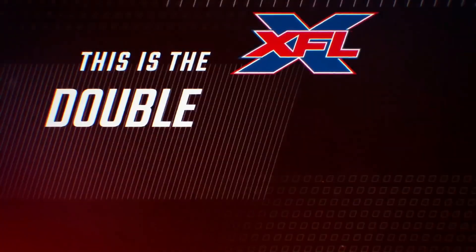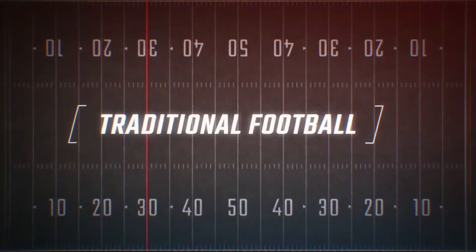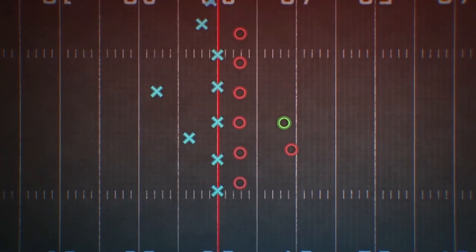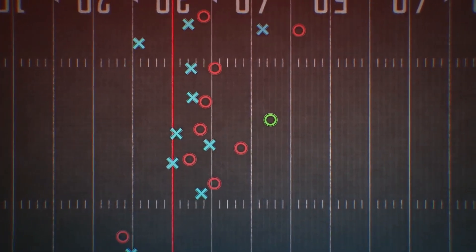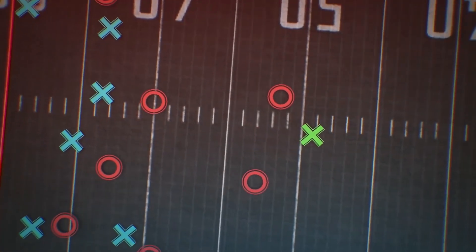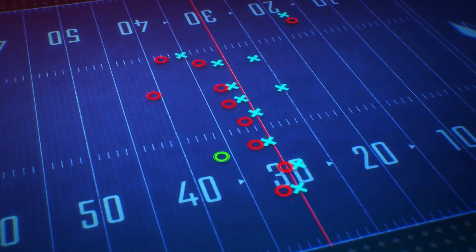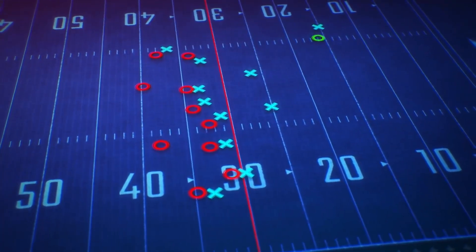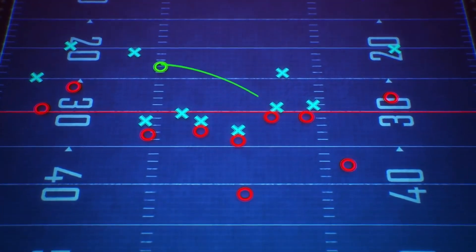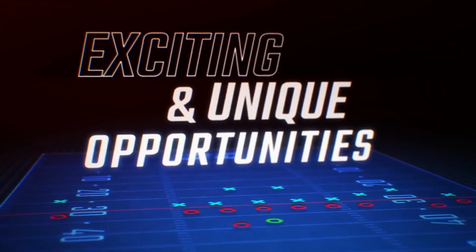This is the XFL Double Forward Pass — about offensive creativity. Typically in football, only one forward pass is allowed. So if you want to try one of those tricky double passes, that first pass has to be a lateral, and those are risky. Not in the XFL. In our game, two forward passes are allowed as long as the ball doesn't cross the line of scrimmage until that second pass. So the game speeds up and the playbook opens wide up, creating exciting and unique opportunities for dual threat players.